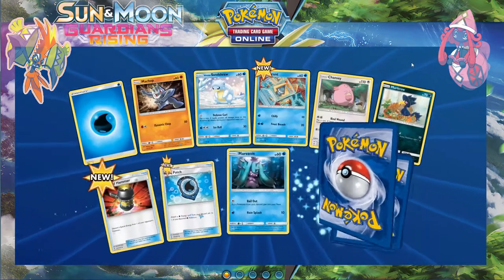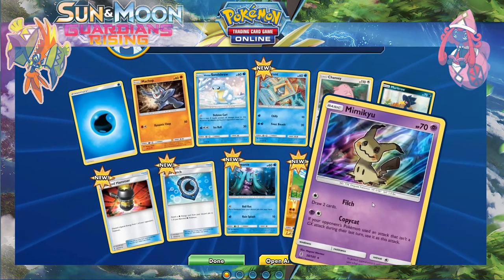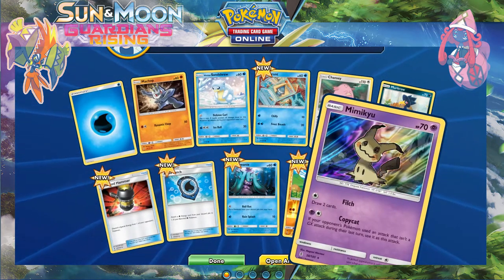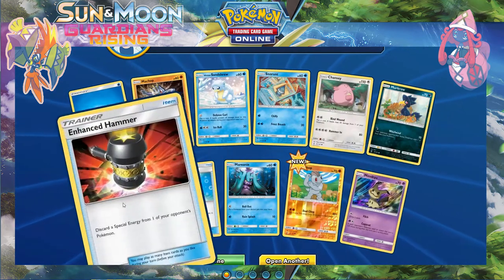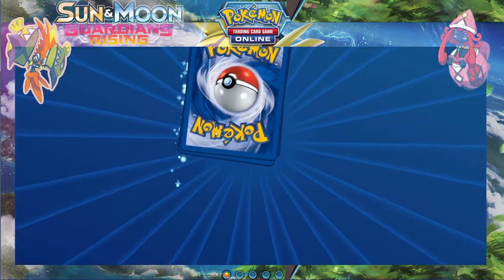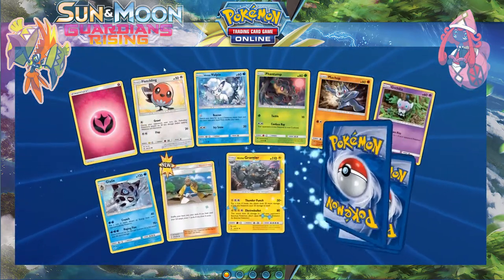Looking for the tappers — either one please. Oh, nice holo Mimikyu! I really enjoy the holo on that one, it looks fantastic. We also got the Nightball patch, that looks good — good trainer card.